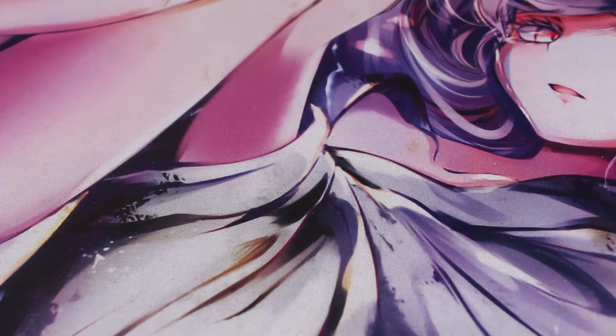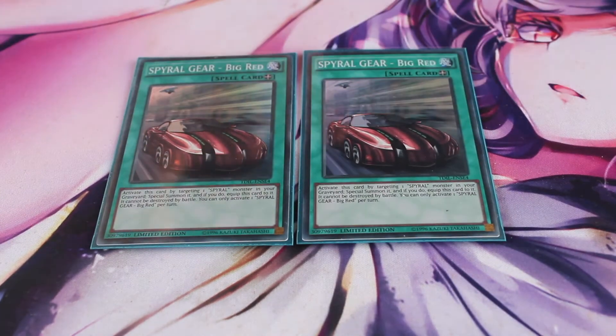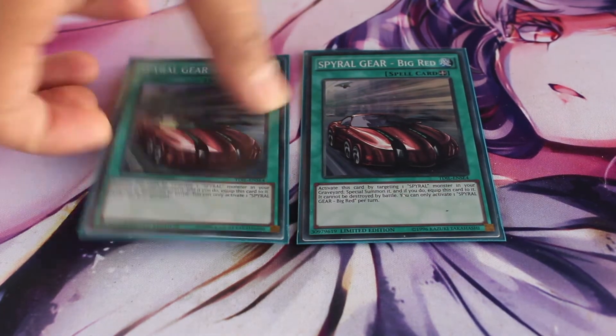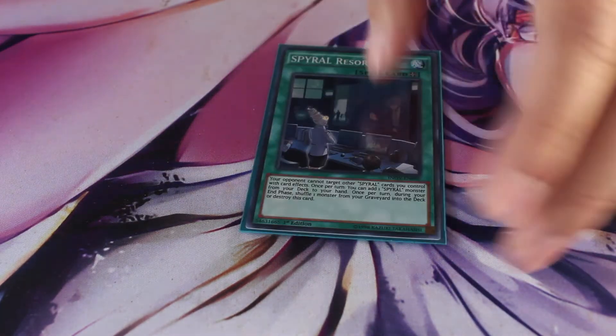The other one-of is Dark Magician — Red-Eyes Black Dragon, for Red-Eyes Dark Dragoon, which is self-explanatory. For spells, I run two Spiral Gear Big Red because it lets you special summon a Spiral monster from your graveyard and that monster can't be destroyed by battle. It's easy because Quick Fix lets you add a Spiral Gear card, so you pretty much use Quick Fix to search Spiral Gear Big Red if you don't have it already, and it just lets you extend a little bit further. Two is fine — three would be cloggy and it's searchable.